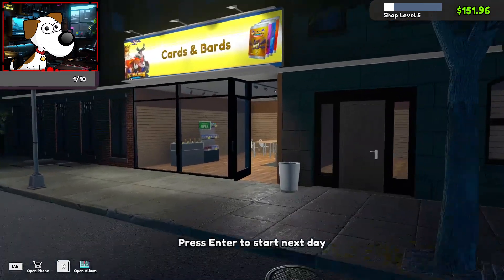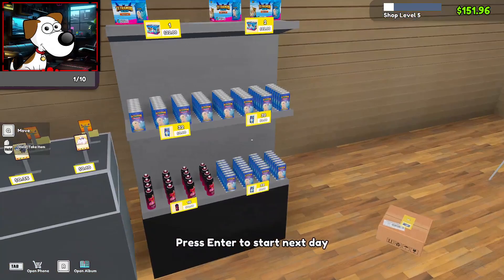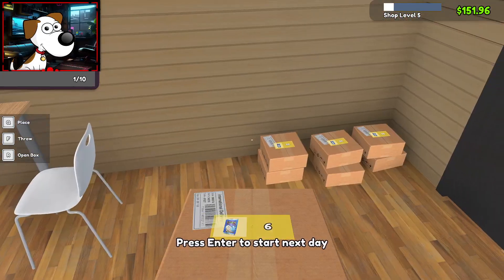Welcome to part two of the prologue, everybody. I'm gonna jump into the store. It looks like it didn't save... oh no, it did save our progress. Let's go. We need more booster boxes — we have enough cards, we're chillin' on cards. There's six in this box.